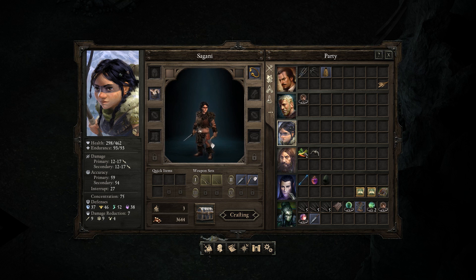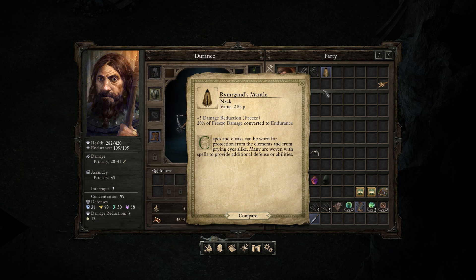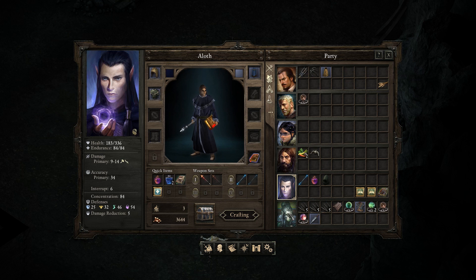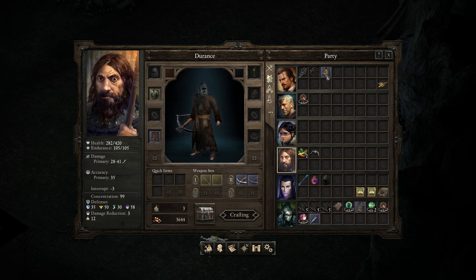Do we have anybody we can give this thing to? We could, in theory, give it to Durrance — give some cold damage reduction. Compared to his cape, that might be worthwhile. It's better than what he has, so we'll give it to him.